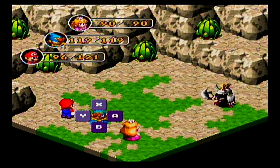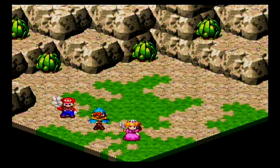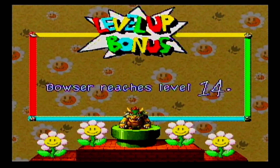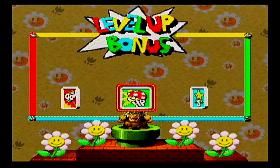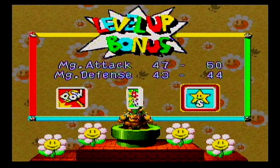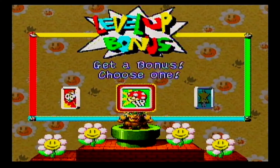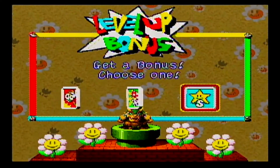This guy is gonna be mean, but that's okay, cause Geno does the punchies. Got another pick-me-up, and there's Bowser's level. Not a bad level. He's just not a magic person, so I don't know if I care that much about his MP going up.